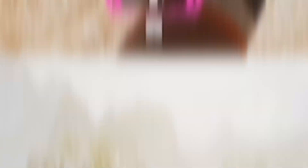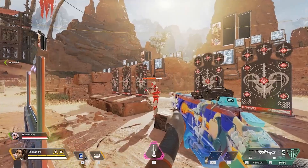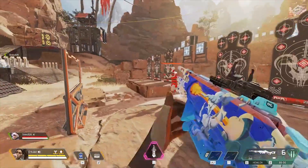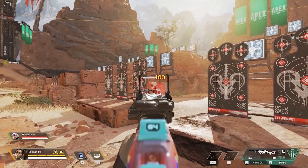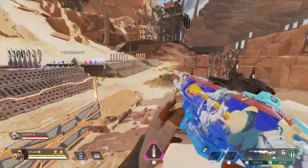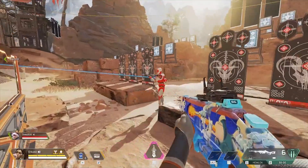Let's take a look at the 3030 Repeater. We have 42 body, 74 head. Behind Rampart: 50 body, 88 head. Now let's look at those numbers charged up: 55 body, 100 head. Then 68 on the body, 119 on the headshot — that's actually pretty good.